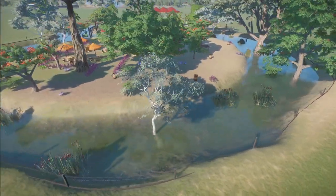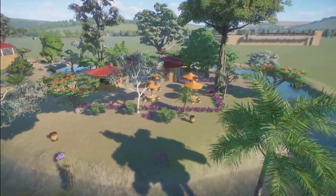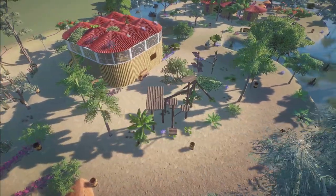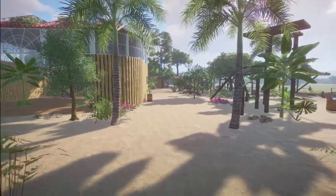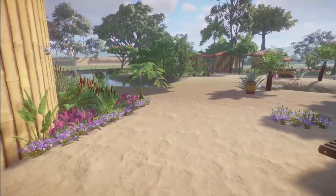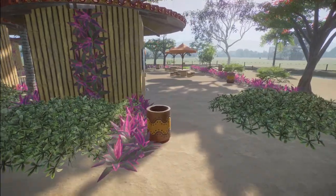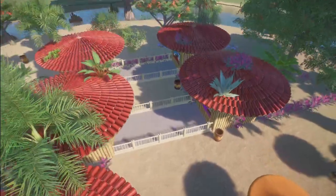We have a very nice koala habitat here made by BOT Foxy Star. Bring this into your zoo for right around $28,000. What a really nice habitat this is. Thank you so much for sharing this with us.